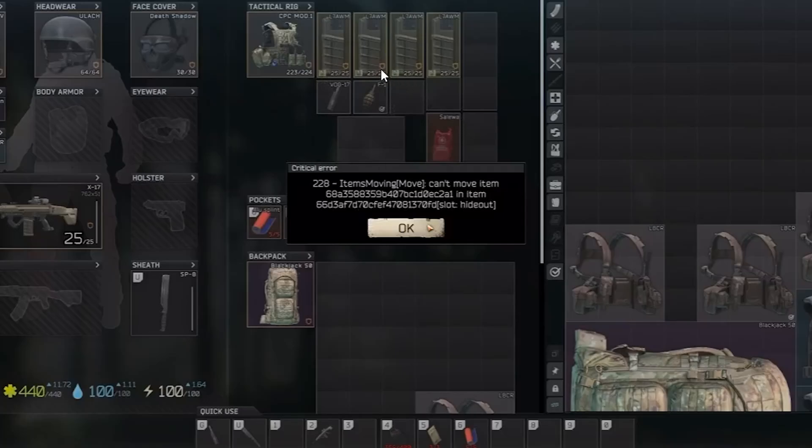If you get this error in Escape from Tarkov where you can't move items in your stash, the error says critical error with error code 228: can't move item. Follow these instructions carefully and I'll guide you on how to resolve this issue.